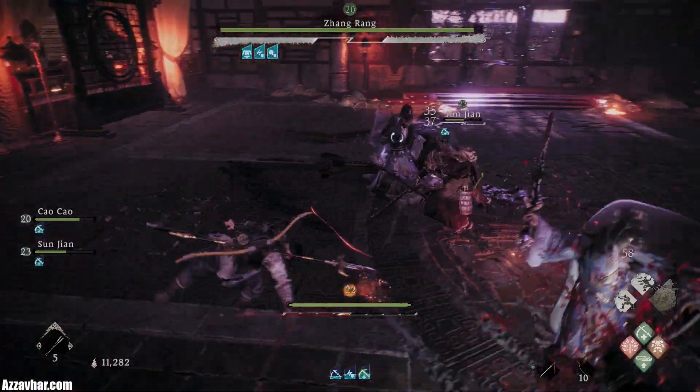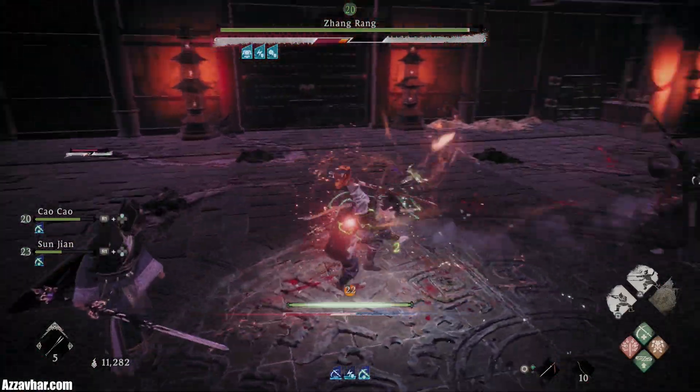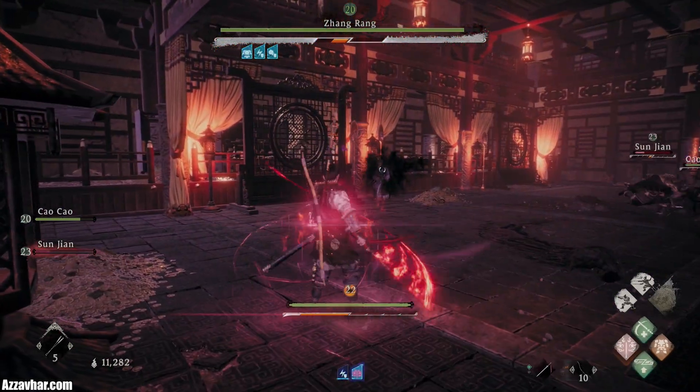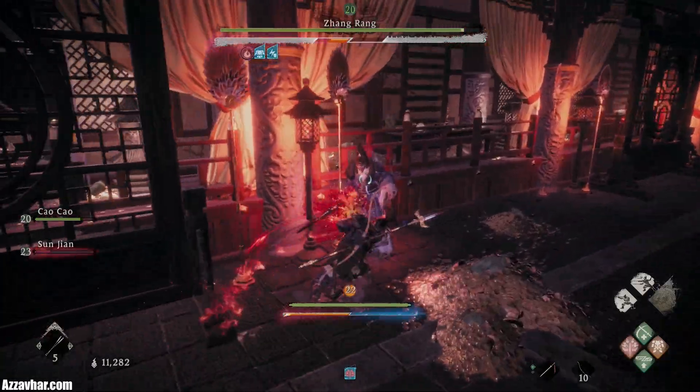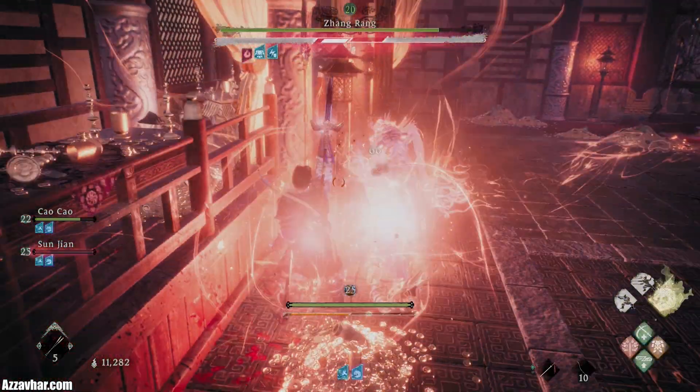Then what we'll do is focus on the main boss — this guy here. Try and get his attention, and ideally if possible we want to lure him to the sides, away from where all the action is, and then just focus on this main boss. He's going to use Resonance there.